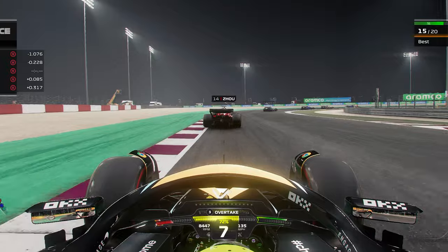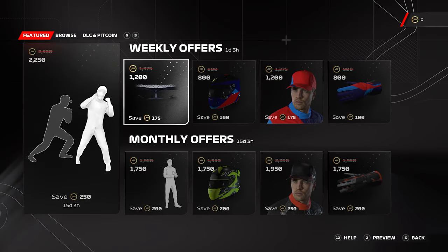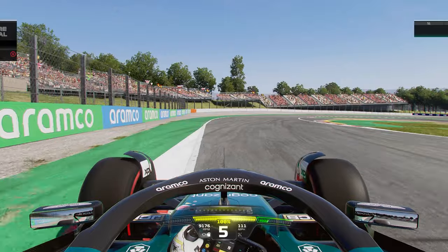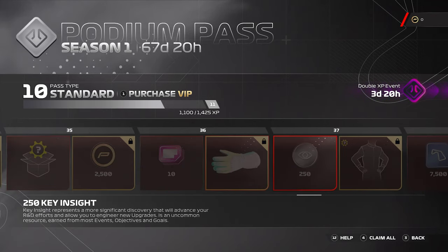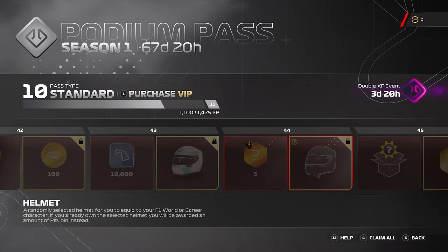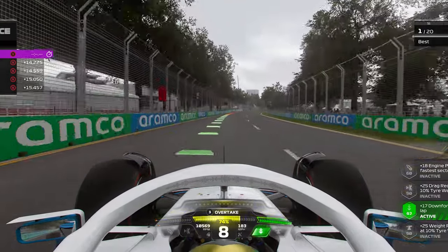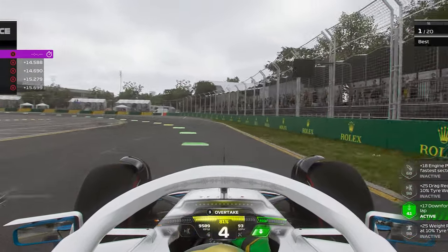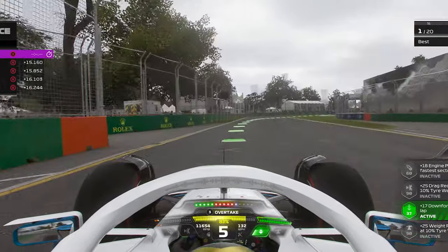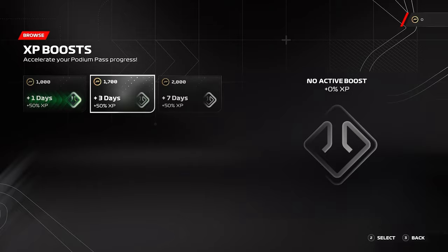The biggest question is whether F1 is becoming a pay-to-win game, and the simple answer is no. There will be transactions such as buying pit coins to purchase customisable items like liveries and helmets, or purchasing the VIP section of the pit lane pass. In the VIP section you can unlock more items, including upgrades and real-life team members like Gunther Steiner or Franz Tost. But to get these, it will still require you to play the game, stopping players from never turning a lap and still having a maxed-out 1000 tech level car. Unlike previous games, you also can't just purchase tiers of the pit lane pass — instead you can buy an XP boost to progress through it quicker, but you still have to play the game for it to be worthwhile.